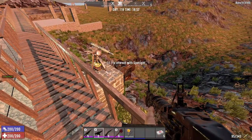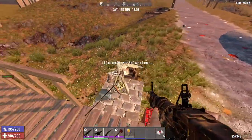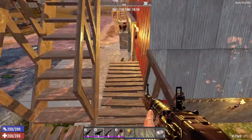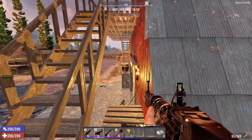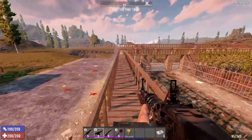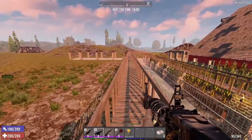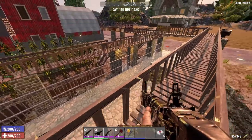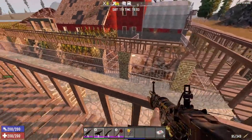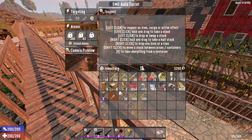The catwalk wraps around the whole thing — I have three on either side. There are also spotlights tied to a relay controlled by a sunlight sensor, so whenever the sun goes down they turn on. There's another setup with a catwalk coming across here with another one over there. This is a random one I put in the middle because zombies kept attacking this pillar right here — there was a dead zone and for some reason they always went against this pillar, so I put one here just to watch that area.